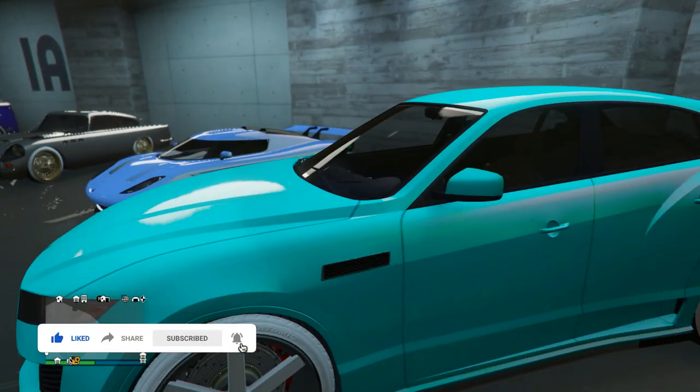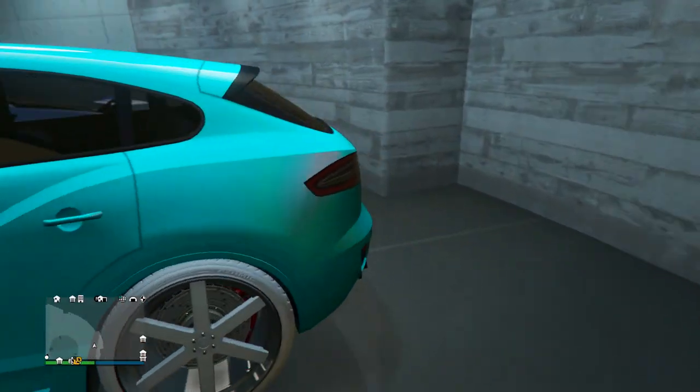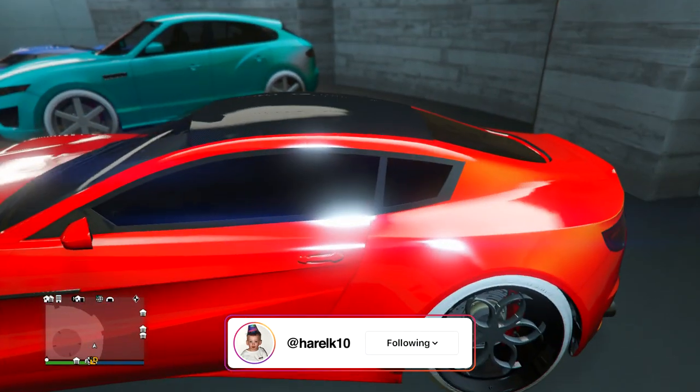Next up we have more of a tropical turquoise type color on the Novak — nice to see the Novak modded. He's got the white pearlescent on it matching up with the ice white Benny's wheels. Pretty simple turquoise and white design. I do like the Novak as well.